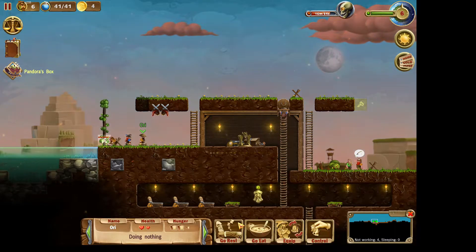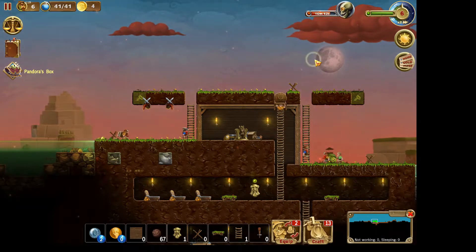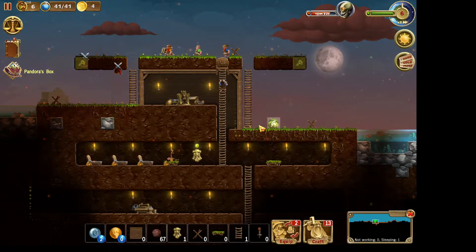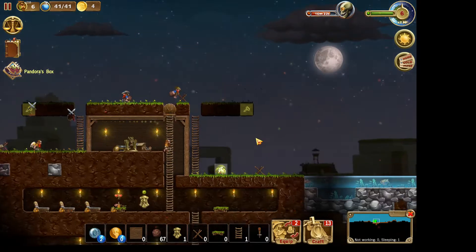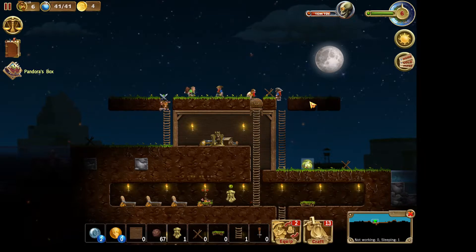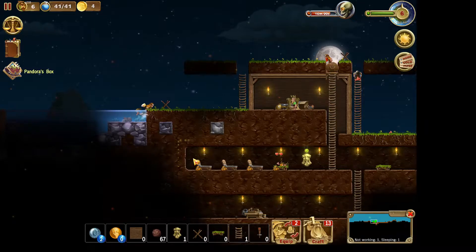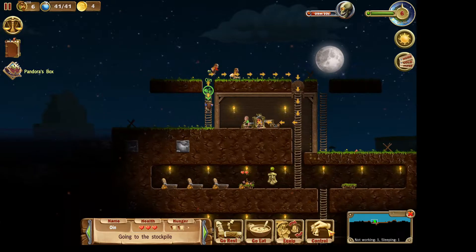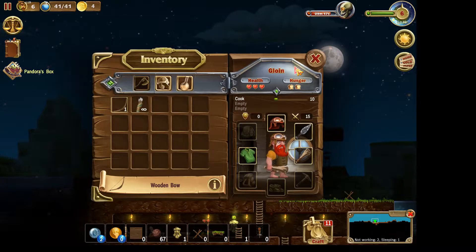This dwarf took a lot of damage so I can tell them to go rest now. We're ready for the night's attacks. I hope I'm not blocking any trees from growing under here since they can grow pretty tall, but this is just a temporary thing. So I'll let them go out and gather everything that we need. Now we have a bow — let's see if our archer can equip that.